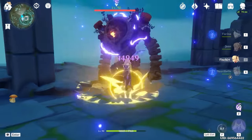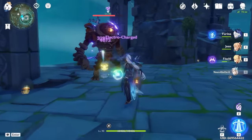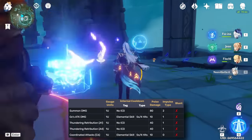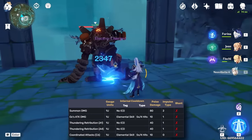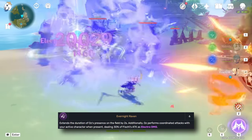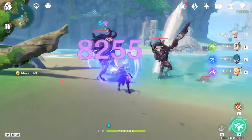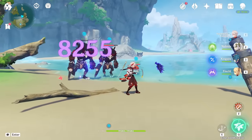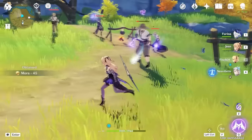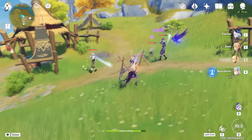Fischl's A4 passive has Oz deal follow-up electro damage whenever an electro-based reaction is triggered, essentially reapplying electro to that target. What's special about this passive is that there's no internal cooldown attached to it, giving Fischl, bar none, the highest electro application in all of Genshin. And the damage isn't half bad either. At C6, Oz gets to stay on field for two seconds longer and deals 30% of Fischl's attack as follow-up electro damage. Since Oz generates energy with each attack, this is damage, uptime, and battery all in one. The obvious downside is that you won't be able to extend Nightrider since you won't have Fischl's burst along with it, but 12 seconds should be more than enough to obliterate any group of enemies in the game.